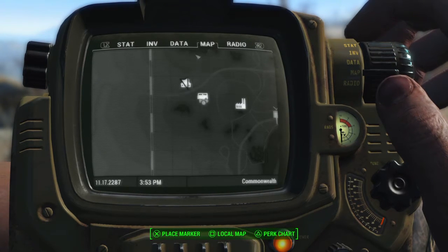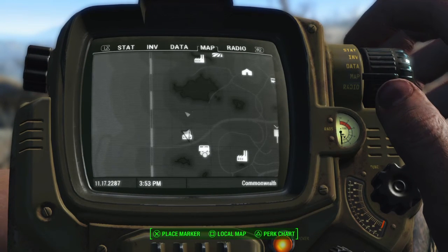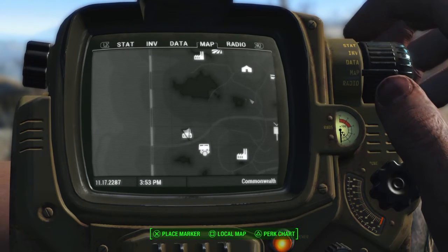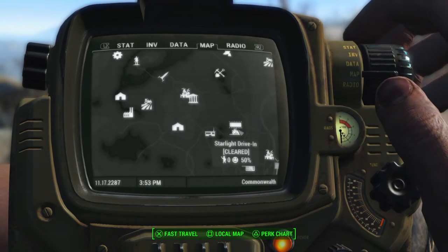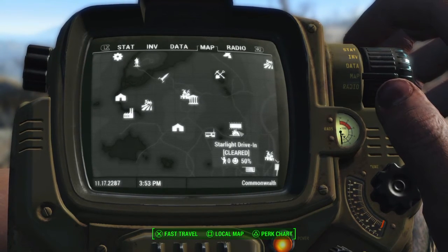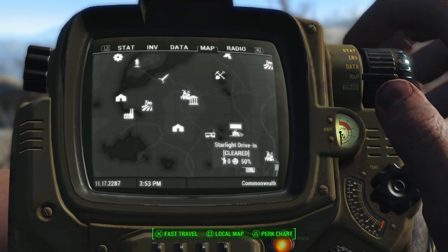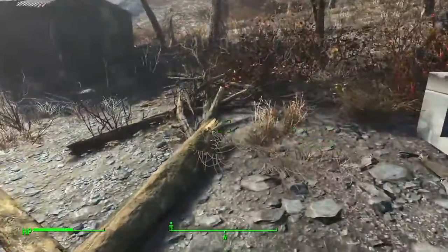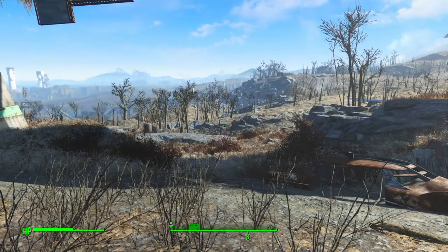I marked power armour off my map. The co-op, Sunshine Tidings, is just up here - that's where I would normally get to the Federal Ration Stockpile. But I don't have Local Leader yet so I haven't got any trade routes. I haven't even set up a Radio Beacon at Starlight Drive-In yet. My next level is going to get the Local Leader perk. Hub Flower also makes useful stuff.